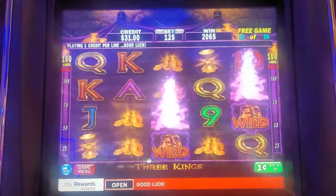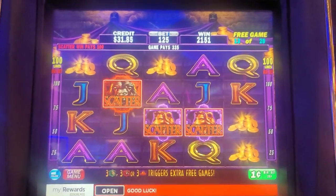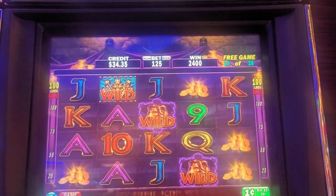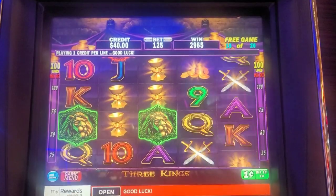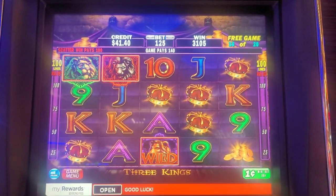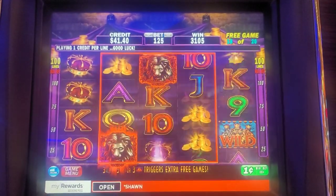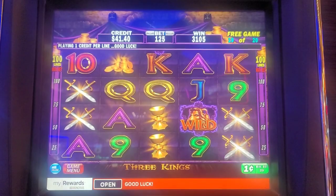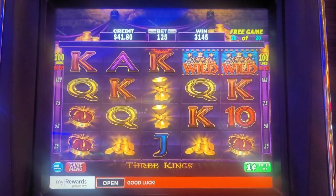I can see how the green game could be crazy because you could have all the tigers as wilds. Nice, three bucks. Six more games to go. Nice, coins again, five dollars. Four games left. Oh, almost over — two games left. Last game, something big, big line hit! Not bad — $31.45. Not bad at all.